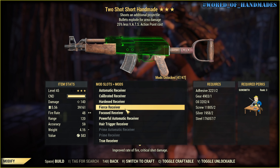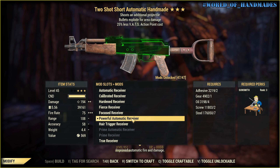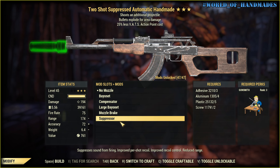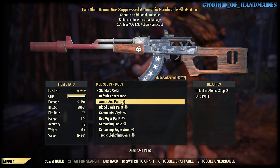Here we go — Path automatic receiver, aligned long barrel, stinging magazine, reflex sight, suppressor. Let's call this style.